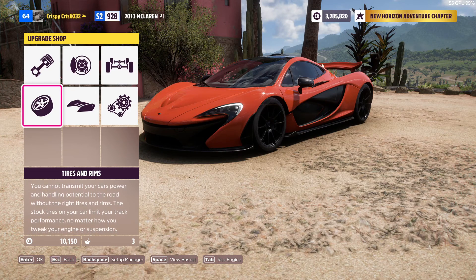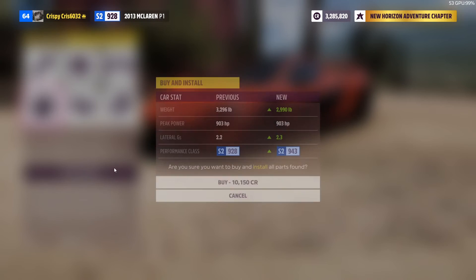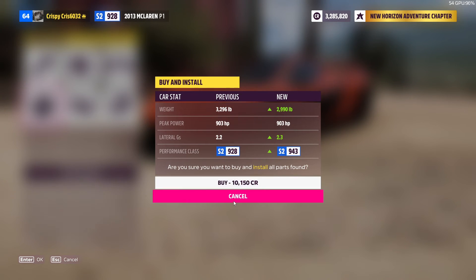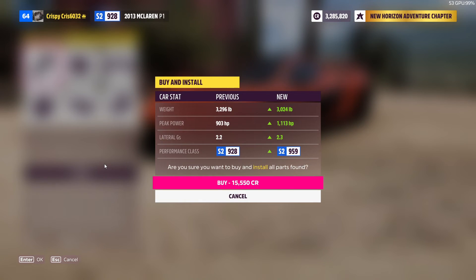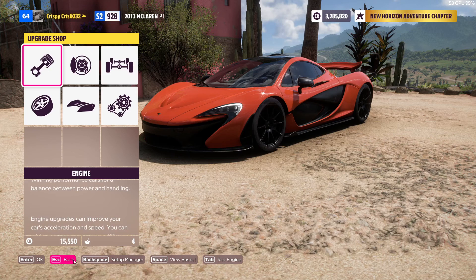$10,000? Not bad. That would bring me to about $75,000 total. Alright, I'm back, it's all set up. The peak power — the horsepower — still doesn't change, which I'm not happy about. I want it to go up. What if I added twin turbos? That brings up the horsepower. It's up to $15,000. Weight only goes down a little bit, but horsepower goes up by so much — holy crap! I'm going to buy that. Race twin turbo. Alright, that's perfect.